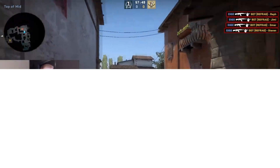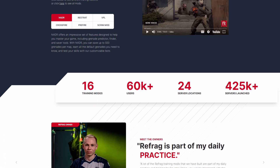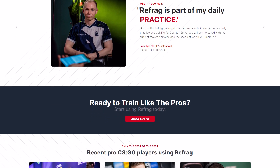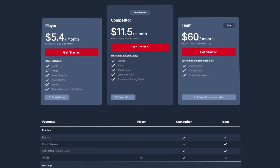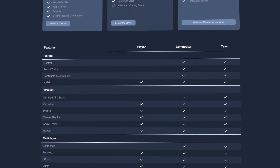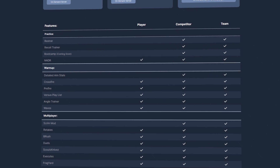To get started you will need to create a Refrag account. You can do so by heading over to refrag.gg. After you have created an account, you will need an active subscription to use Refrag. There are different plans to suit your needs as a player or team, whether you just want to improve your aim or you would like to access the same practice tools that the pros use — there is something here for you.